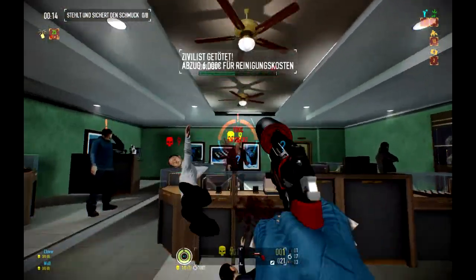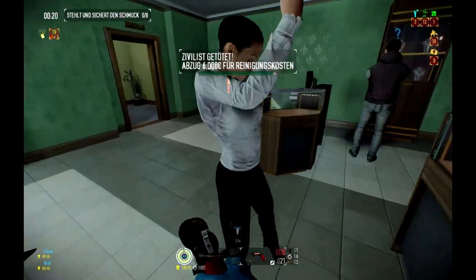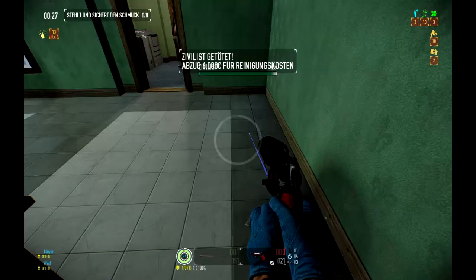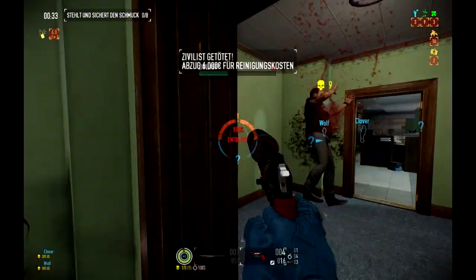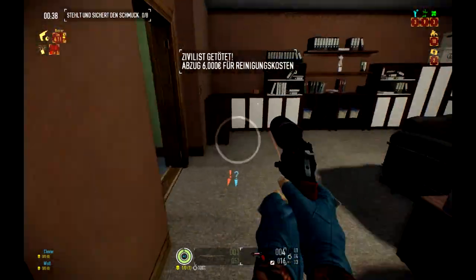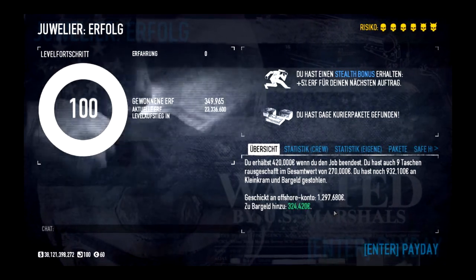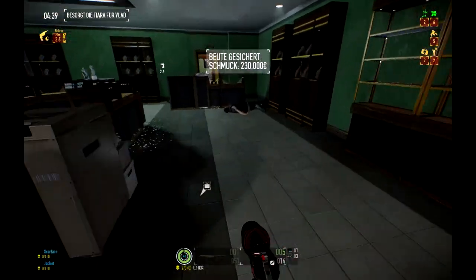Speaking of jewels, let's go to the jewelry store. The jewelry store was the first heist I played in stealth, and not much has changed — two cops can spawn outside with no pager, and one up to four guards inside the map who have a pager. I give this map 1 out of 5 stars since it's pretty easy but the reward isn't that high — around 320k in about six and a half minutes. By the way, this map is probably the best to collect packages.